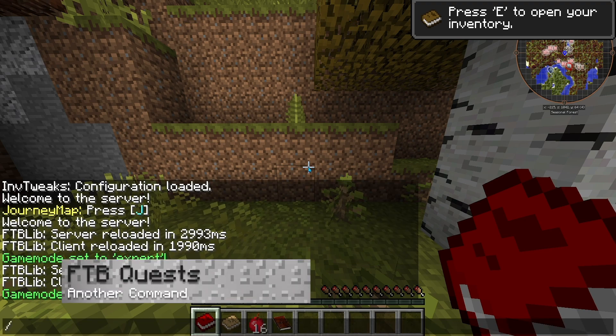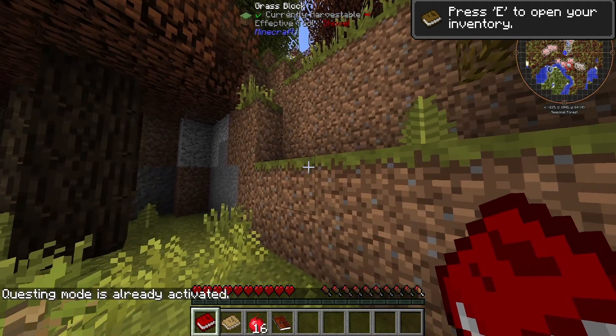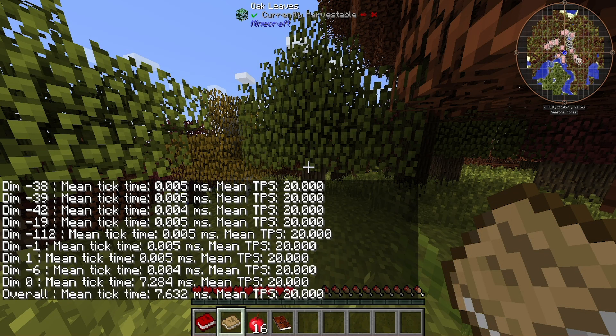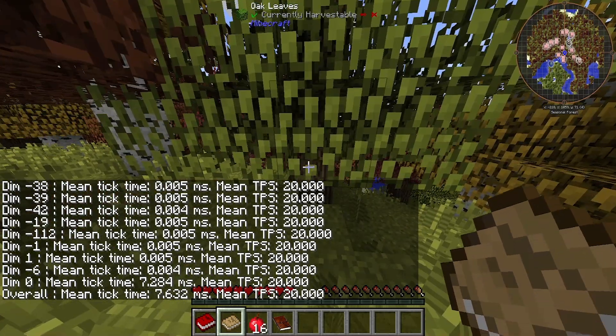The next command we're looking at is /hqm quest. This is essentially just to get your quests started in case they are not working from the beginning. Finally, the last one we're going to check for now is /forge tps, which is just checking your ticks per second. This is handy when you want to check if your server is running optimally, which is about 20 TPS.